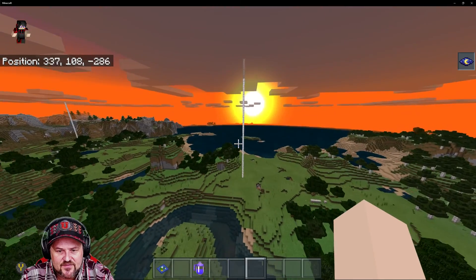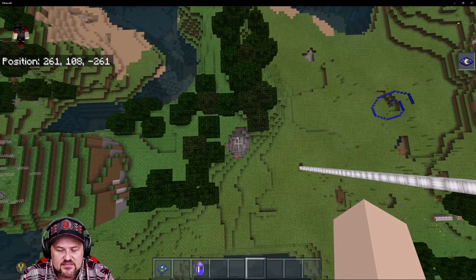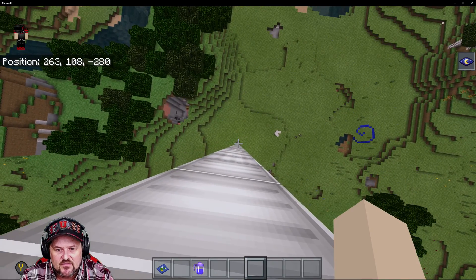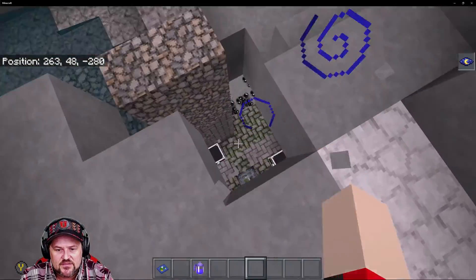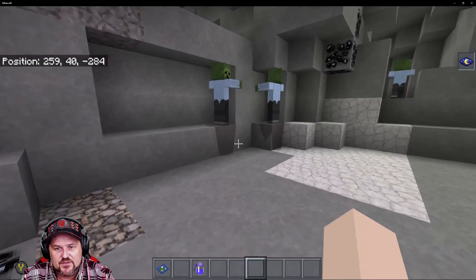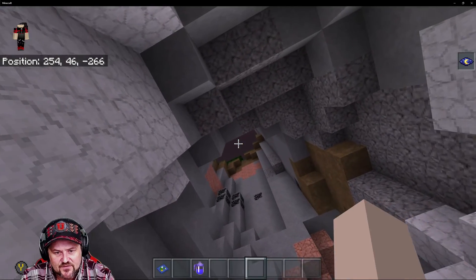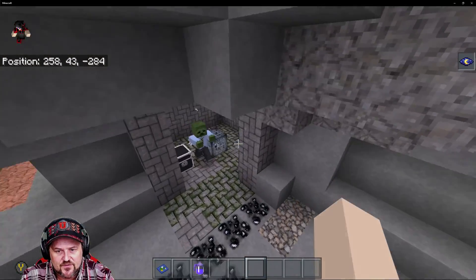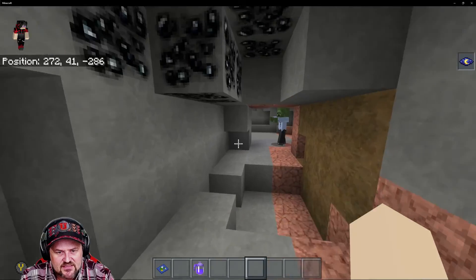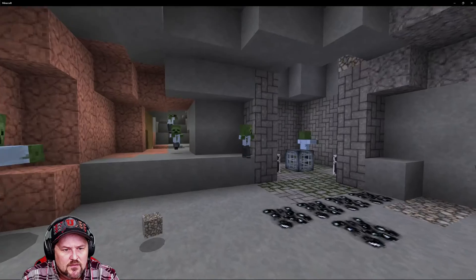Right here is something special — if you go down this tube right here, you're going to eventually end up with a zombie spawner. That is cool for XP and it's really not too difficult to get to. You come down there, go right around this corner, and bam, you're right there. I found you a zombie spawner, which is pretty cool.